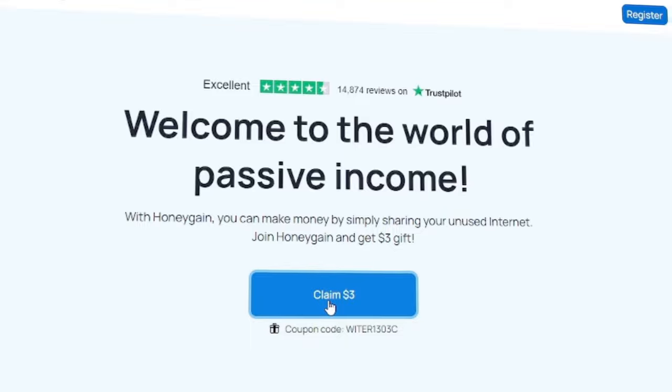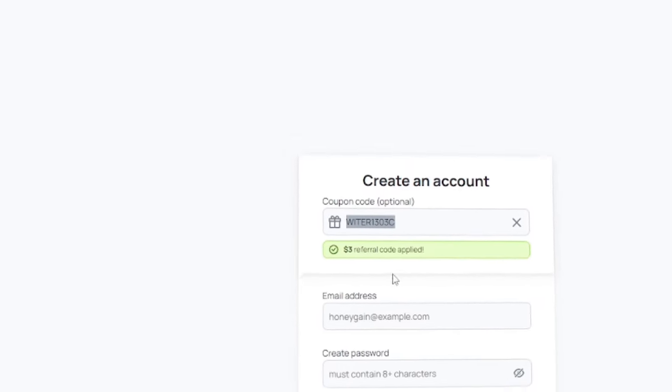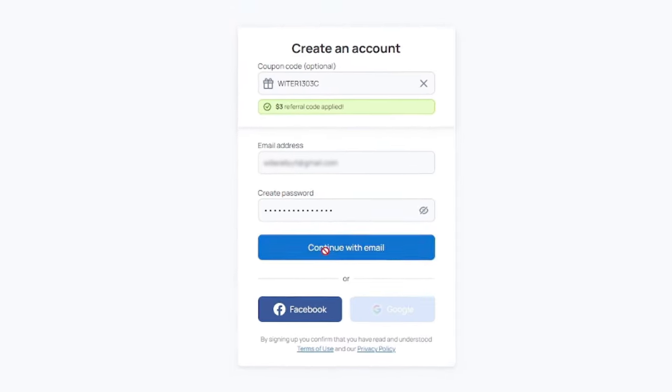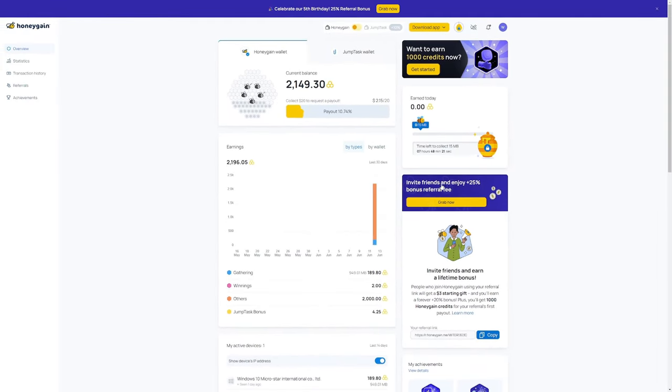Once you're here, click on the big blue 'Claim $3' button, make sure the coupon code is applied, and sign up with your email address and a password. Once you're signed in, it should bring you to the Honeygain dashboard where you can see the general overview of things.